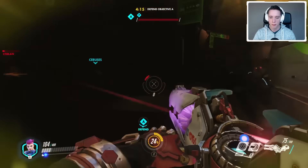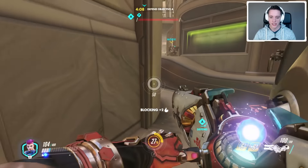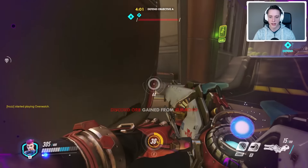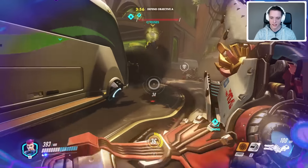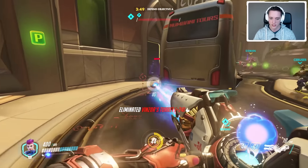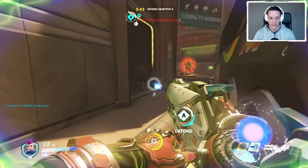The shields tank up a lot of damage, but they also strengthen my basic attack. If you look at the number below my crosshair — it currently says 50 — the more the shields I provide are getting attacked, the stronger my basic attacks become. It's a really cool concept: I'm constantly providing the team with extra sustain, and if enemies are attacking into those shields, they're basically providing me with a lot of extra damage as well.